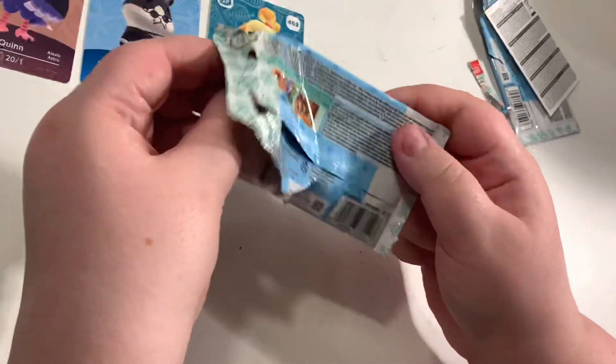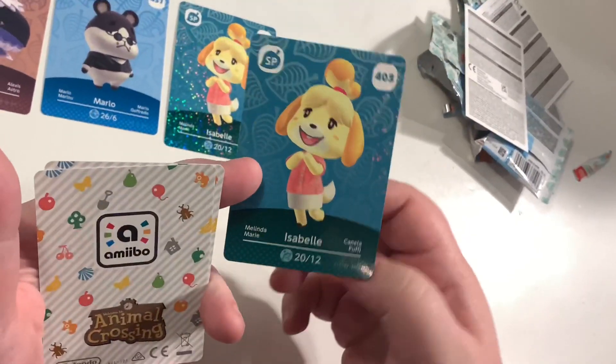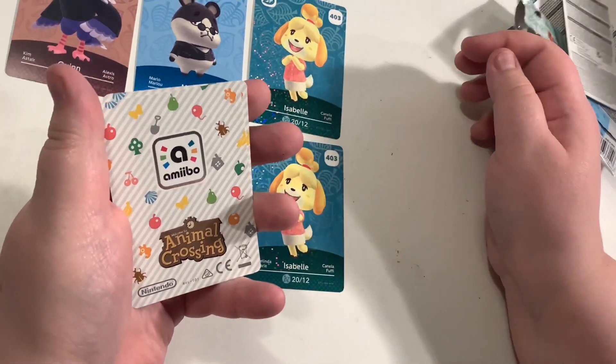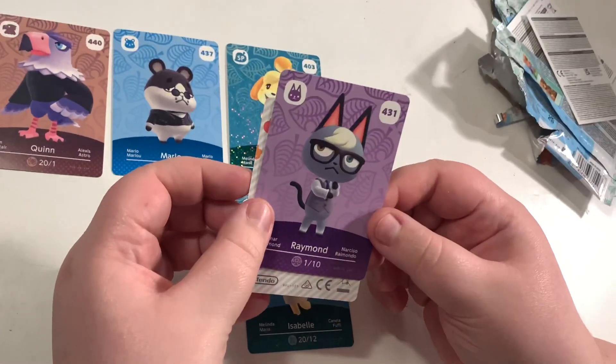On to pack number two — I'm getting glimpses but I didn't see it properly. Starting off with the NPC card... we have Isabelle again. It does repeat in pack two, which is a shame, but it will happen.